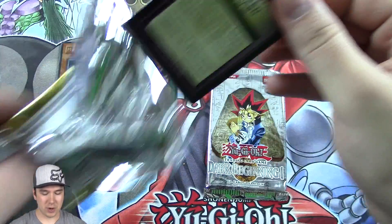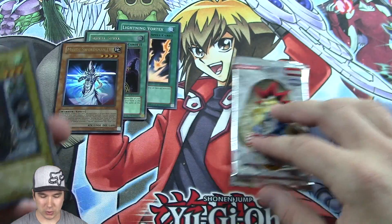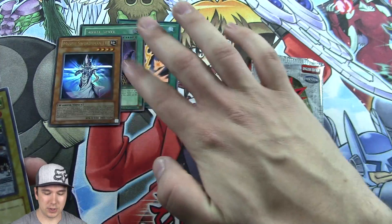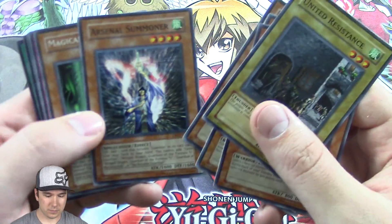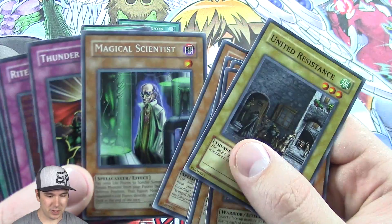The reason why I mentioned Secret Rare is just that we have like one of each rarity. But of course there are other rarities — like Ghost Rare and whatnot. But the old school ones are Super, Ultra, and then Secret, and then they introduced Ultimate Rare, and so on and so forth. Magical Scientist — that is awesome. I didn't know it came rare.